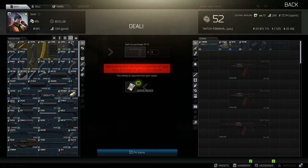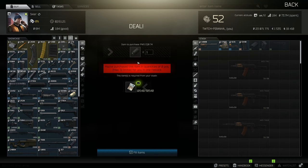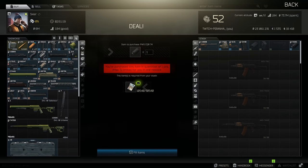Now we head over to tier 3 and grab ourselves the PWS CQB-74 muzzle brake — make sure it's the 74 version — then over to tier 4 to grab the RK2 foregrip.